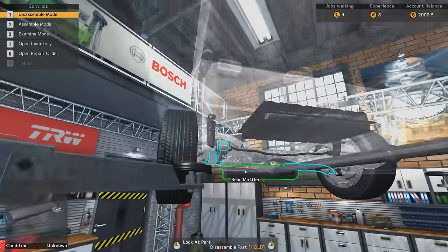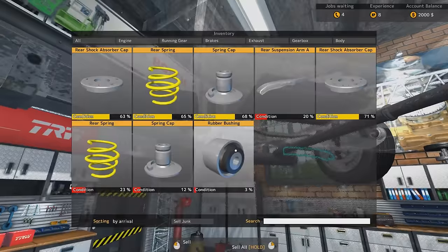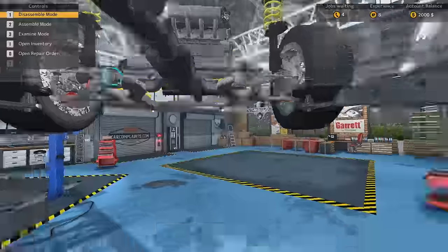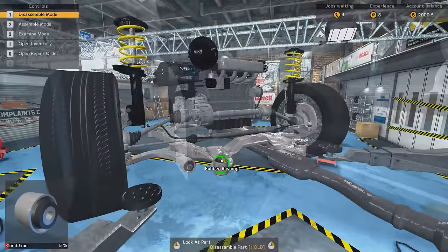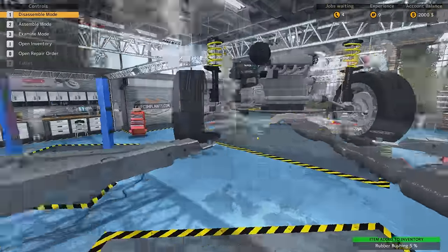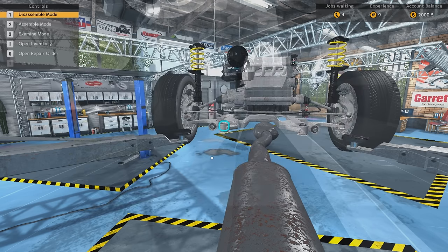How do I get out of this view? Just escape — there we go. So I want to go to this side and get this bushing out. There we go. Was that it? There were the two rubber bushings, the suspension arm, the rear spring and the spring cap. I think we've taken all of those out.